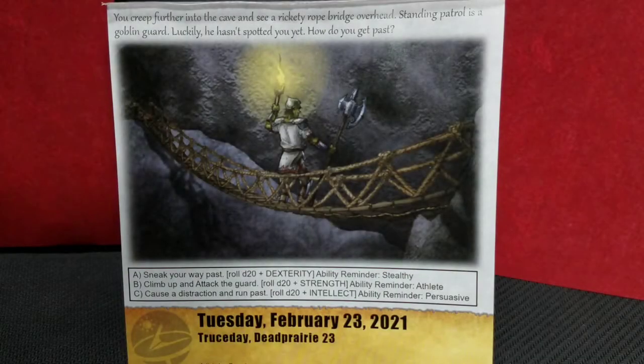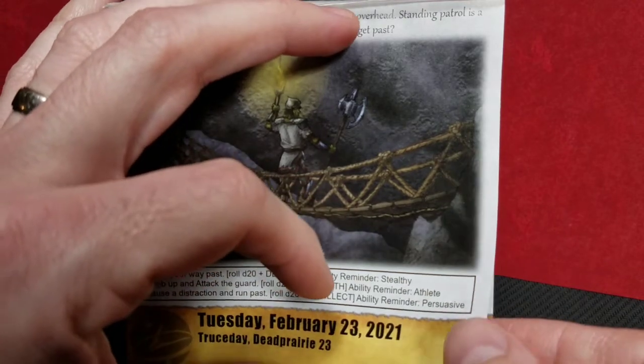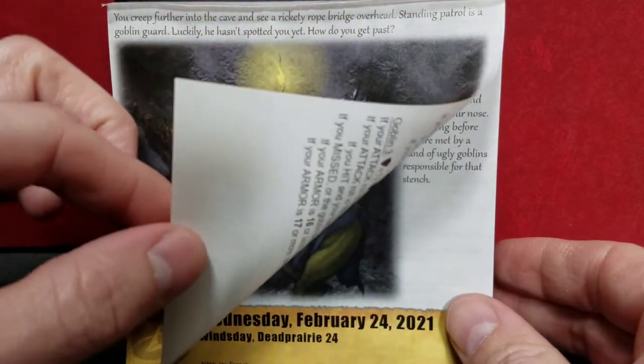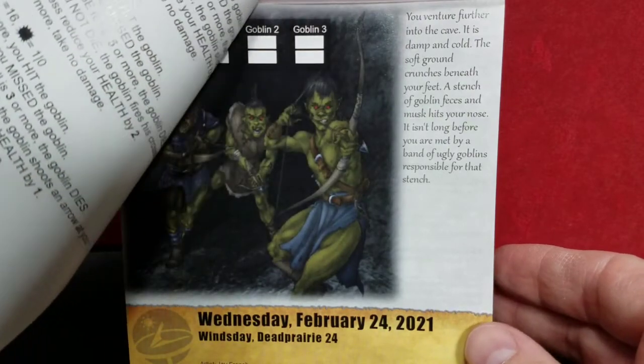Hey everyone, it's Wednesday February 24th. Today is day 55 of the Quest Calendar. Let's get right into it — get our daily dose of dungeon crawling and our RDA of RPG. Yesterday we came to the goblin on the bridge; some of you had a very cinematic day grabbing him off and attacking him, others of you, like me, kicked a rock and got an axe thrown at you. What does today have in store?